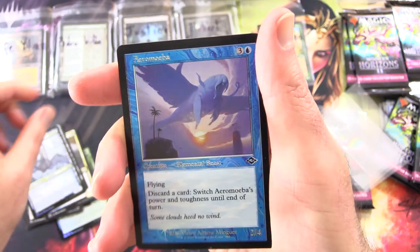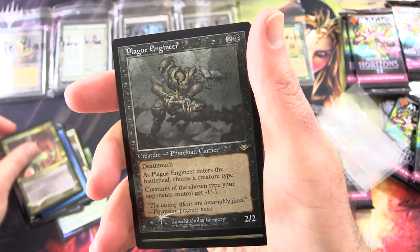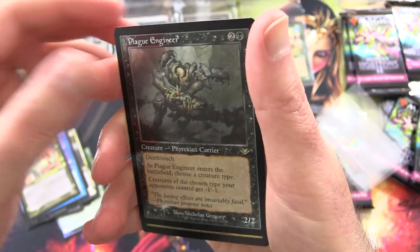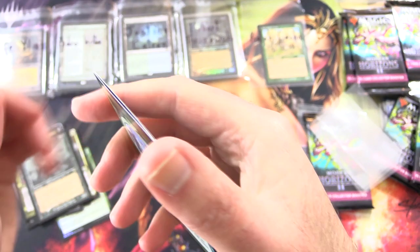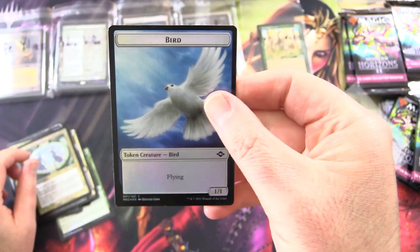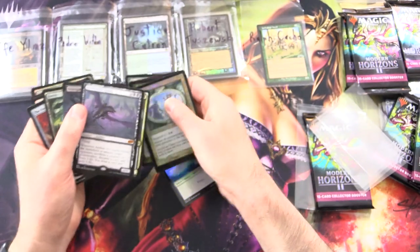Aethersworn Sphinx — there he is, Aromiba. He seems to be in everyone's pack. Goblin Archomancer with the Retro Foil Plague Engineer — Foil Etched, had to check. We've got Resurgent Belief. That's a regular foil. And a Squirrel. So we did get a Mythic there. Let's bring that one out front and center.